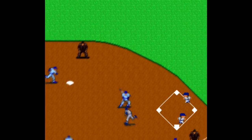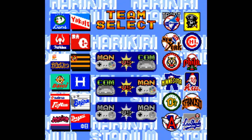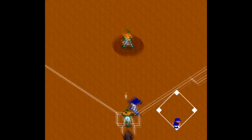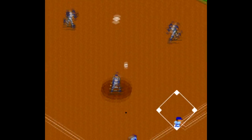Super Kyukyoku Harakiri Stadium is an oddity because it's the only Super Famicom game that features some American teams in addition to the usual Japanese teams. It's even got real players — not their names, but their likenesses. This is a very good game that cuts a good pace. Hitting is fun and fielding is easy. Prepare to give up a lot of runs, though.